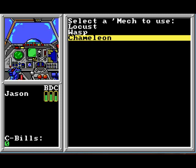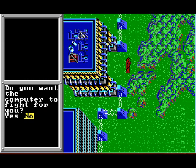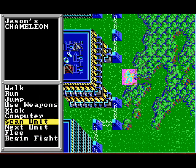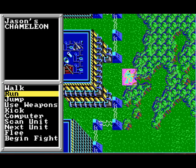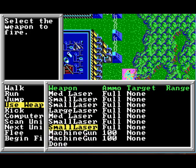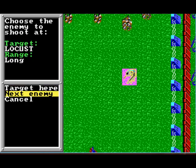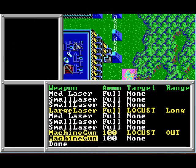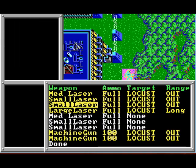Let's try this thing out. It looks similar to the Locus and Wasp because there are basically two models — one for the chicken-walker style trashcan sort of mech, and one for the bipeds. Here's the turn-based battle system: you can walk, run, some mechs have jump jets, some don't. You can target weapons on things — look at all those weapons. There's that Locust — target him. You can assign weapons to targets. Let's set everything on there — most of them are out of range.